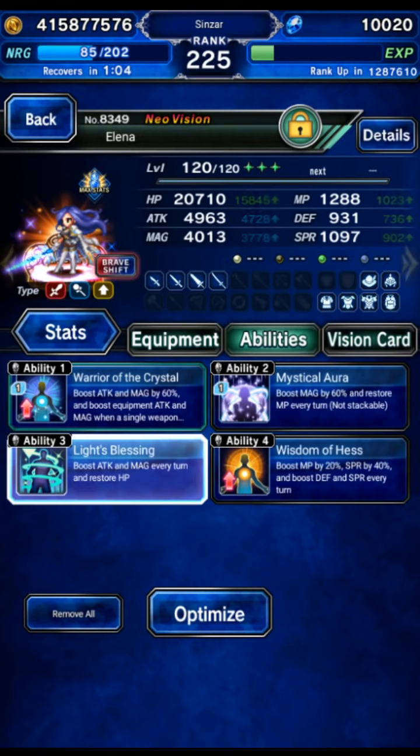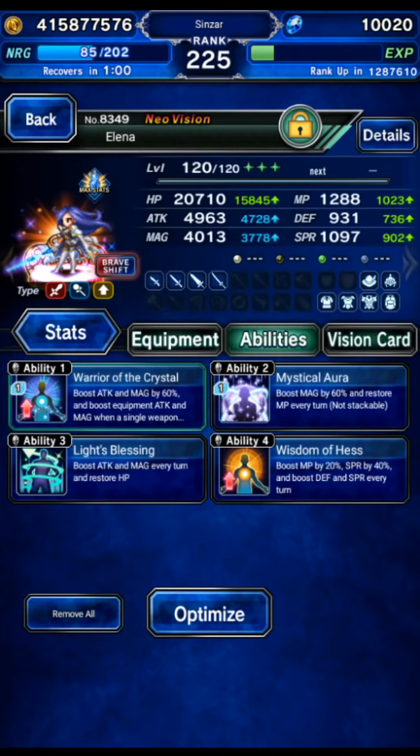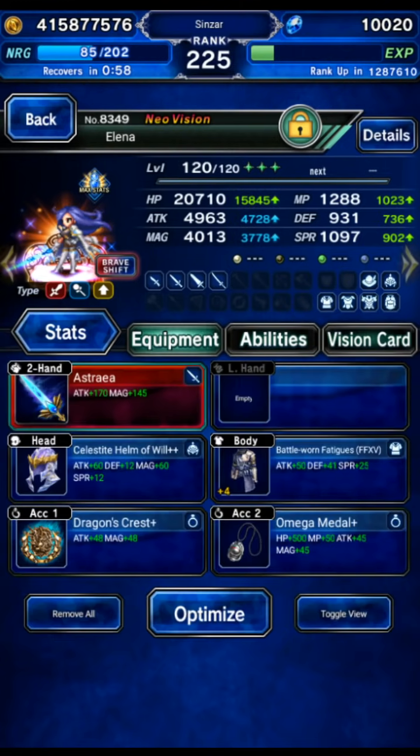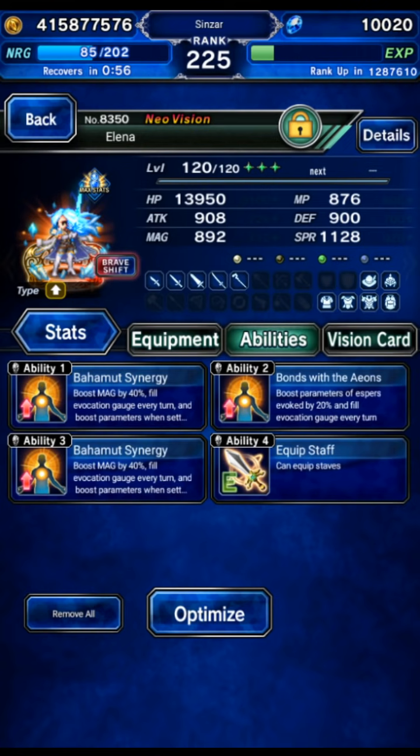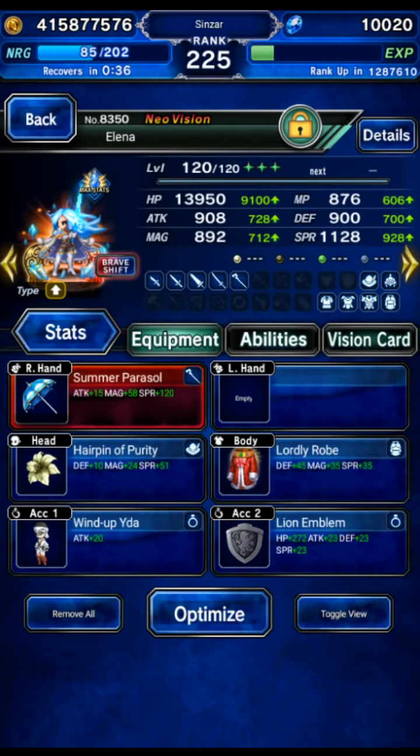This is Elina's setup — we're using auto buffing, Light Blessing, and Wisdom of Hess for the auto buffing, not really required but there we go. We're going to use the shift form Elina for some esper fill gear because some of these bosses have missions to summon multiple espers. This is just going to speed it up. If you don't have the esper fill gear you can bring an evoker or take more turns.